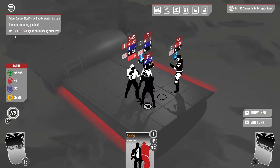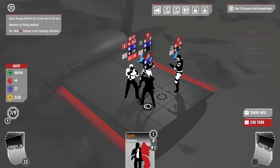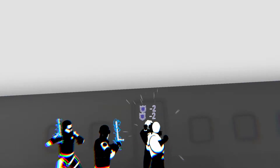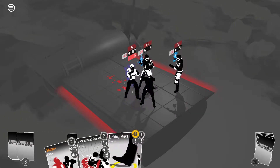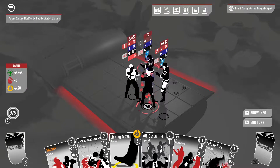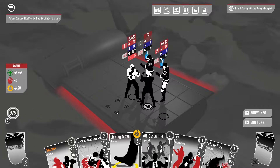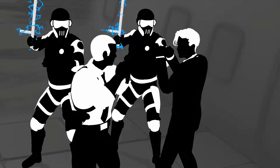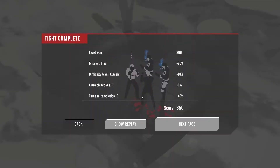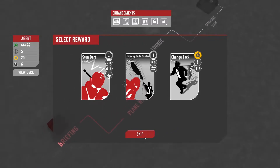We're dealing 26 damage. He's not going to get the... words are hard sometimes. But the uncontrolled power is just gonna finish this fight here. We don't need a new card.